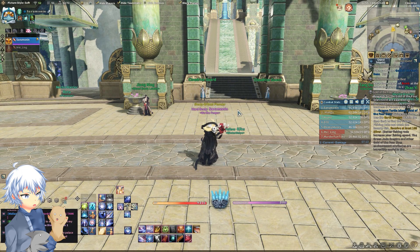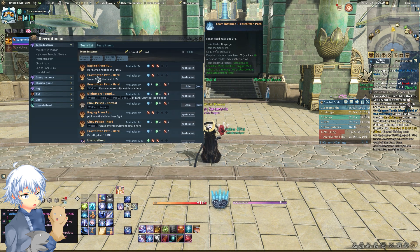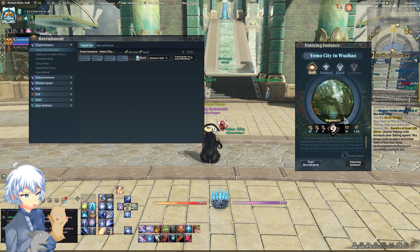The first tip is matchmaking. One of the major things that players complain about is getting into a queue, waiting, and then finally entering a match only to find out that the dungeon is practically done and everyone is at the last boss already. You can actually fix this by going over to your matchmaking menu and clicking the little button that says Accept Matchmaking.